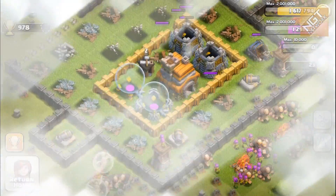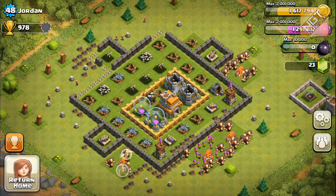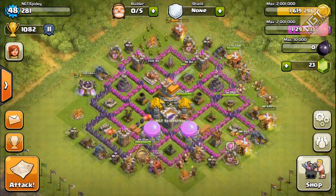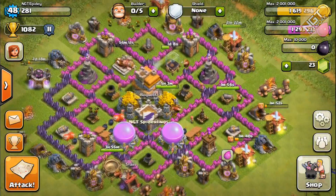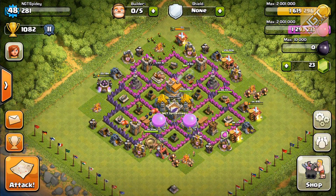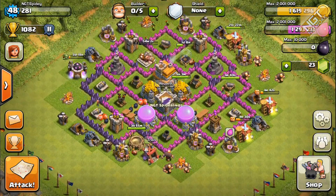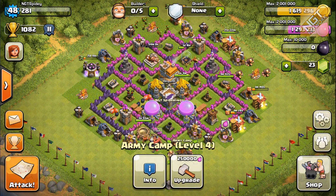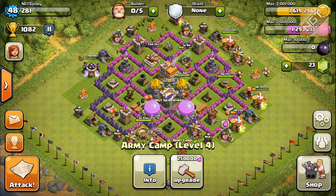I'll show you what I ended up doing to his base — this is the end result — but I'm going to show you what we looked at beforehand in selecting him as a target and how we approached it. I'm going to skip to that, then come back when this guy is ready. We're going to upgrade some walls, use up our 1.6 million gold, and then upgrade the army camp to level 5.